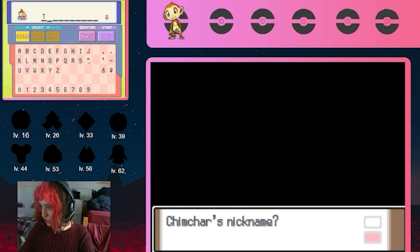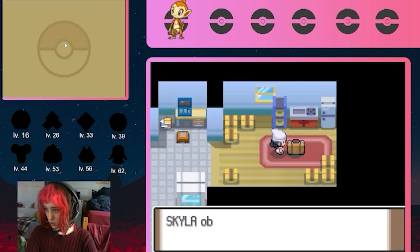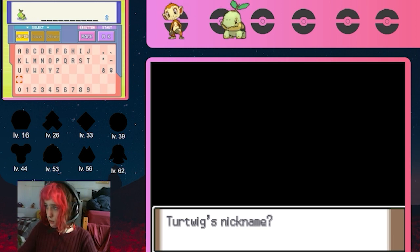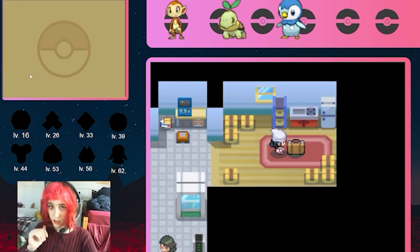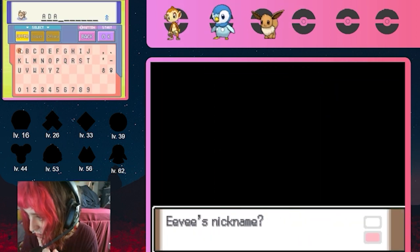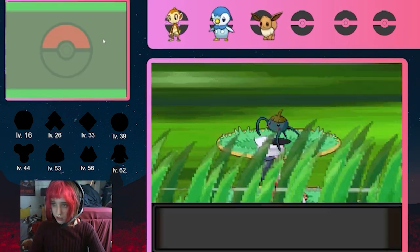As we head to Professor Rowan's lab, I name my Chimchar Tap, and I go to get the gift Pokemon in the back room. Rowan offers to give us both Piplup and Turtwig, but my ruleset only allows me to keep one. I decide to keep Piplup and name her Jill Tuck. I now have a bunch more encounters before the gym, and I go back to the starting town to pick up the gift Eevee that my mom has for me — I name him Adam. Then at Lake Verity I get a Surskit, who I name Perez.